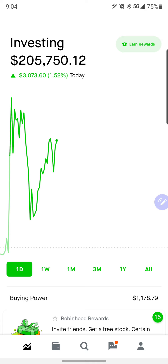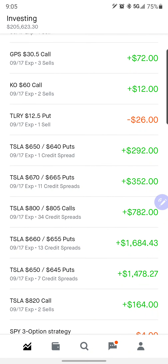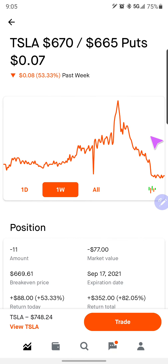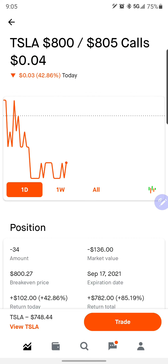Up another $3,000-ish today. We're just going to wait on getting filled on our call side, and that way we can roll out our put side. I could close both of them out, but I'm giving it until tomorrow. Most of them are not worth very much. Yesterday we would have had to pay about 15 cents to close these guys out — now we're only paying seven cents. So it's another $8 gain per contract. We should eventually get filled tomorrow and we can close both sides for maybe $8–10.